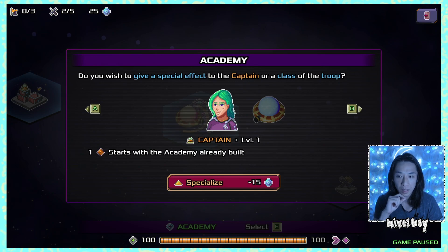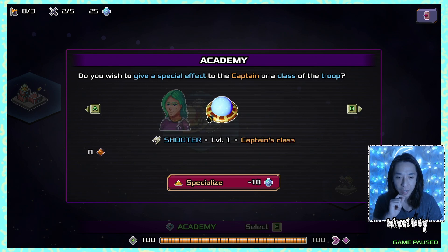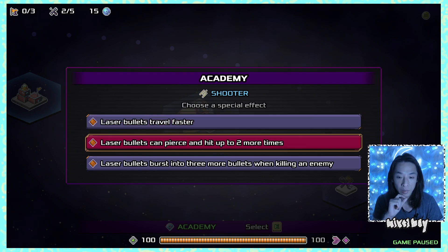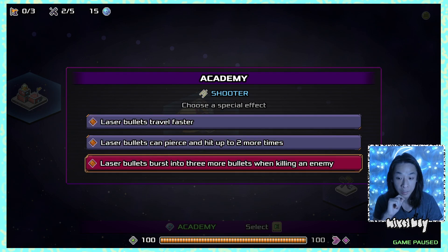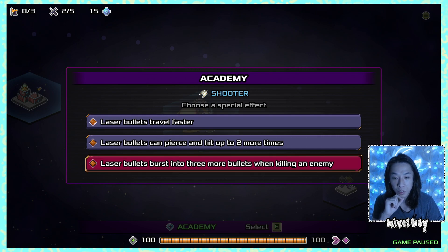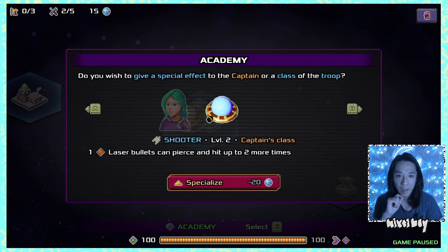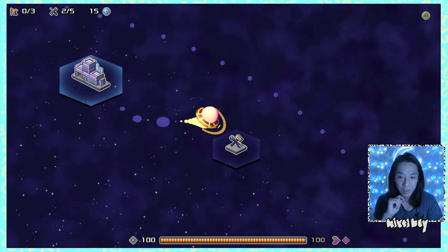The academy lets me give a special effect to the captain or class. For the shooter specialization, I'm choosing the laser bullets pierce upgrade — it can hit up to two more times — over the faster travel speed or the burst on kill option, since I'm not sure how fast we kill yet. The pierce sounds really good.